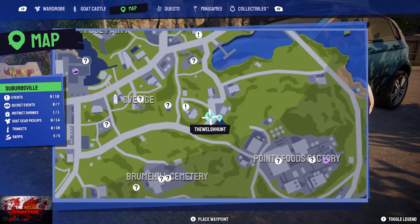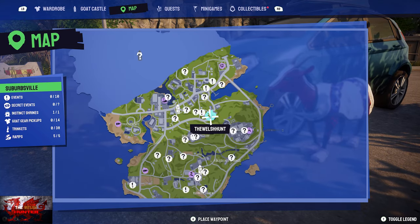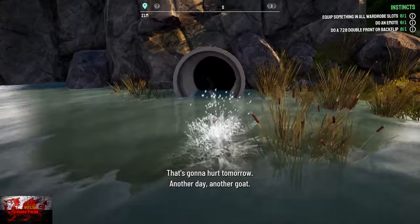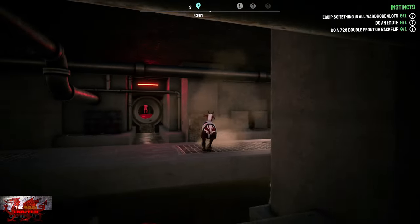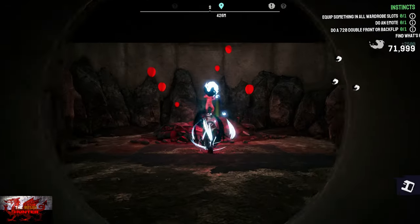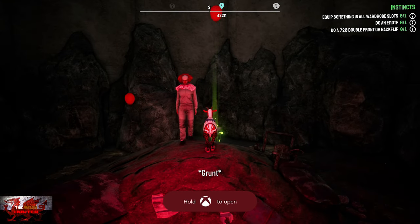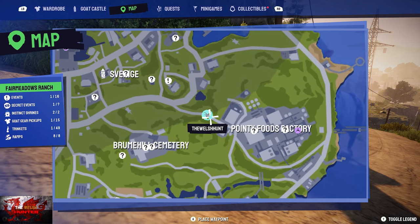Now in Suburbsville — just to the right of Sverige and the goat tower. Head into the little housing area, find the pipe in the water, and go through it. Slightly to the right you'll find a clown — Dollar Wise, definitely not Pennywise. That's how you get the 'Where Is It' achievement, and you get some more monies too. You can headbutt him for the paper hat gear as well.